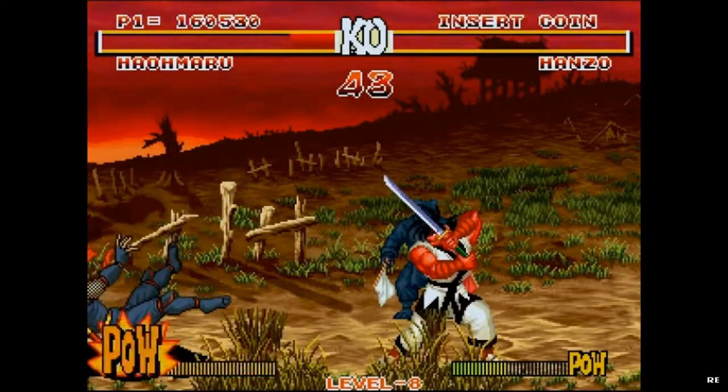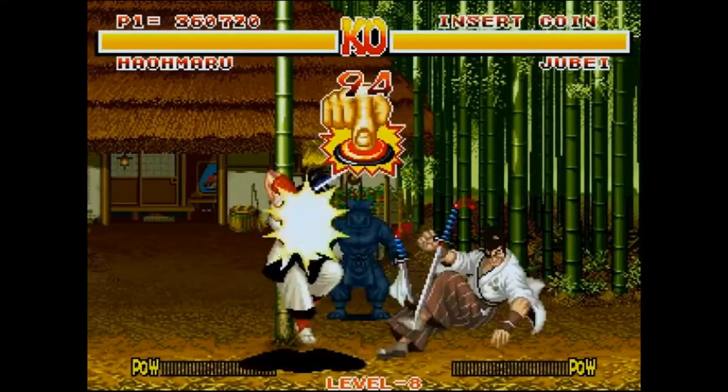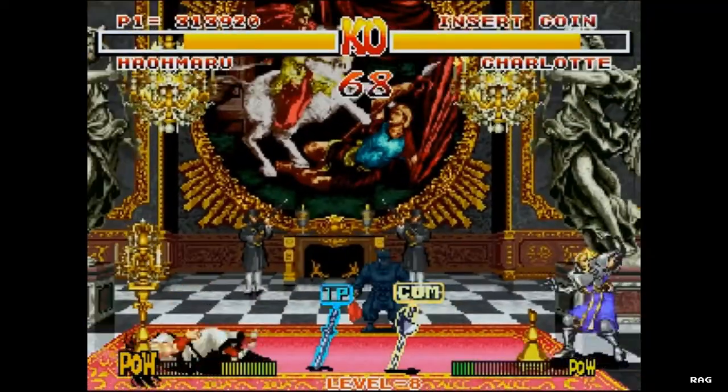Another original feature of the game was the ability to lock swords during combat. The winner is determined by the player who taps the light slash button the fastest, which results in the opponent being dissolved. This can also end in a draw, with both players becoming dissolved.